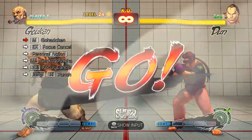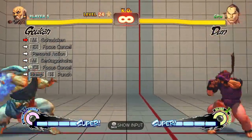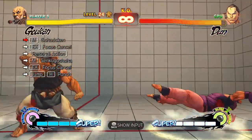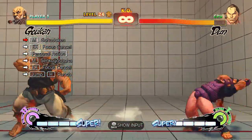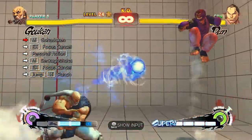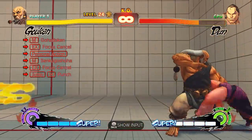The last combo is basically just a flash combo with a taunt in it. You do need to be in the corner.